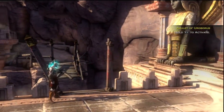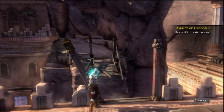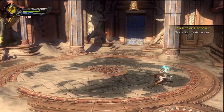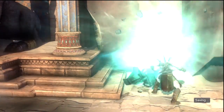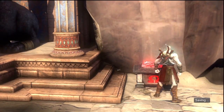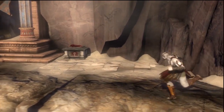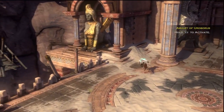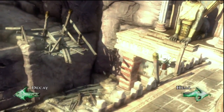The next thing we have to do is use the Amulet of Uroboros to fix that bridge, but we're not going to do that just yet. You always want to look around for any secrets - like right there, it's a chest you can fix to get some red orbs for upgrades, and we like upgrades. By the way, I've fully upgraded my lightning element - pretty excited about that.